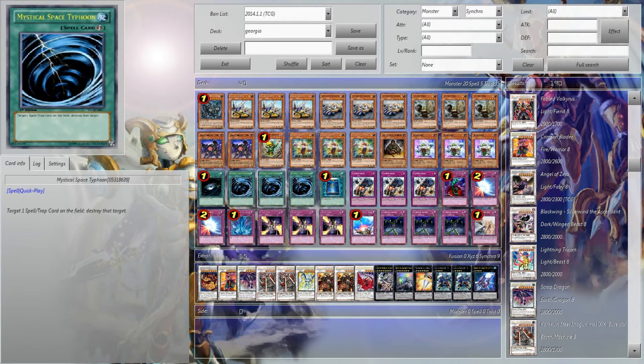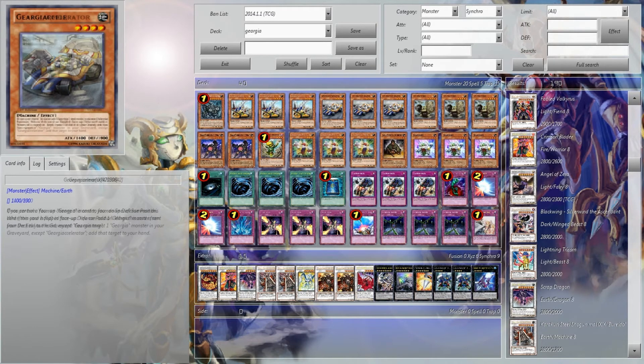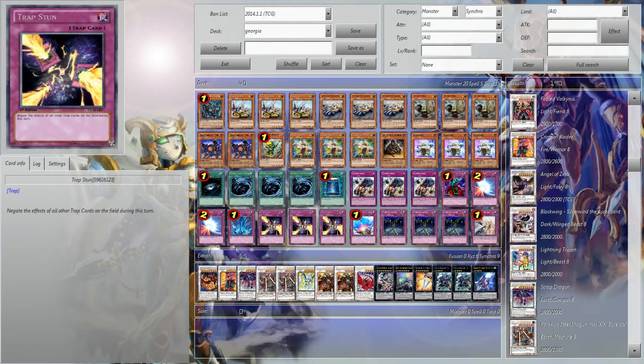Meta calls: lots of back row to deal with, and Karakuri Gyugia don't really do that well with it, so this will allow you to deal with it without any issues.